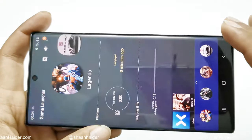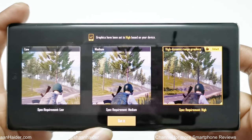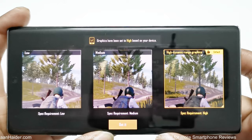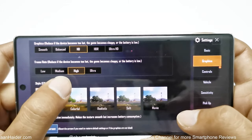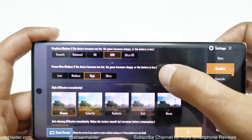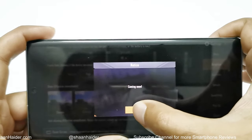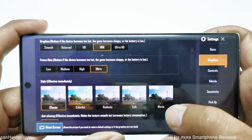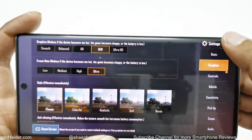Now let's play PUBG Mobile. Based on the hardware specs of Samsung Galaxy Note 10 Plus, PUBG Mobile has selected high graphics quality by default. In the game settings the frame rate is set to high and graphics quality is HD, but I am going to select HDR. Ultra HD is not available, so I will select Ultra FPS. I'm going to play the game on HDR and Ultra FPS.